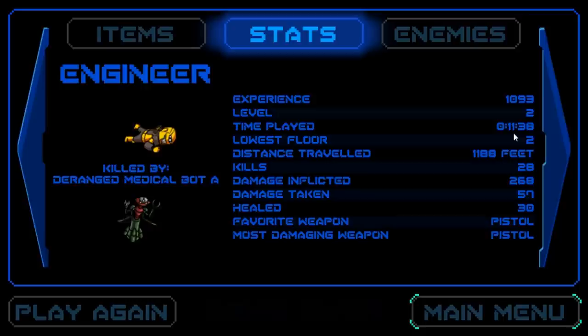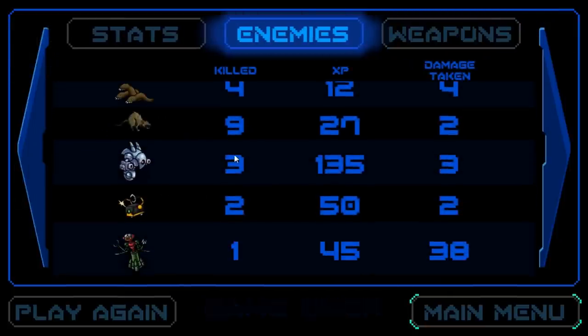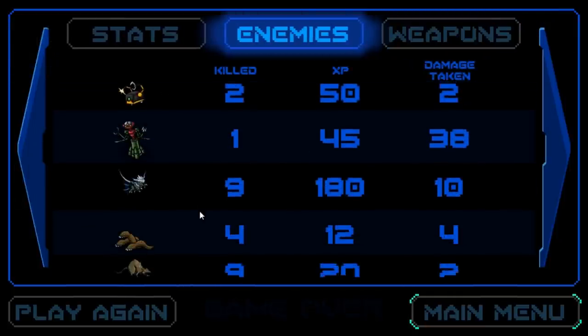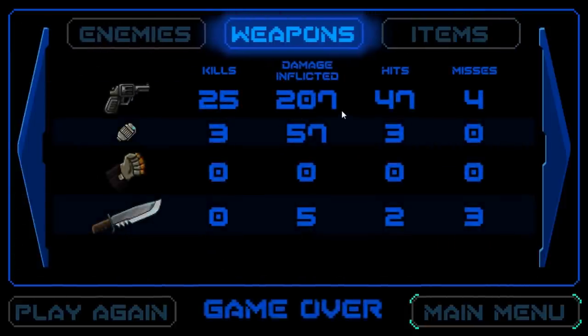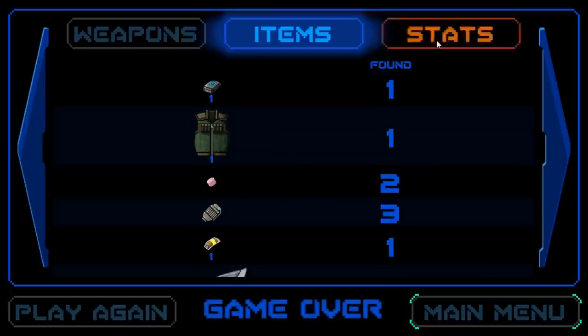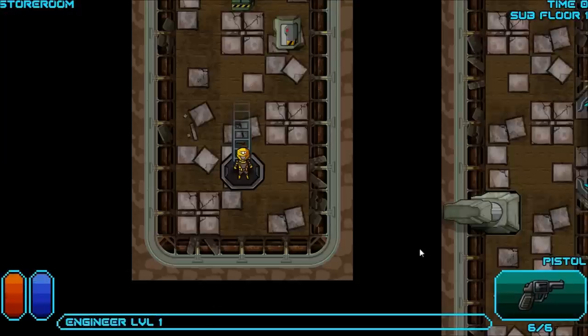Game over. I got to level 2. I played for 11 minutes. 28 kills — that ain't bad actually. They were worth quite a bit of XP. Weapons: 25 kills with the good old pistol. What do you say we try that again? Why not? Engineer level 1, floor 0 — looks like we got a pretty good starting area.